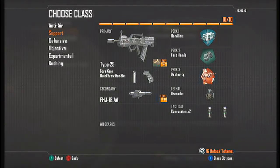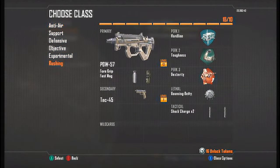My second class is my rushing class. It uses the PDW-57, once again with the Foregrip, but this time I switched it to Fast Mag because with this class you're gonna be up front running around and you need to reload really quick — and it's actually a very good gun. My secondary is the TAC 45, which is a very good pistol. I have not used it much but I have been killed by this gun so many times and it is very powerful.